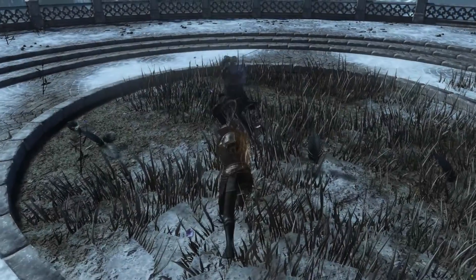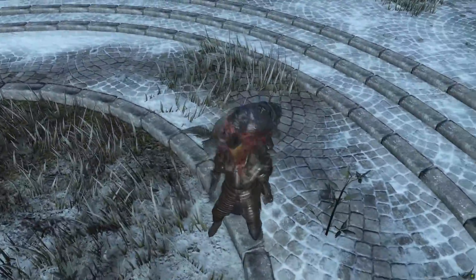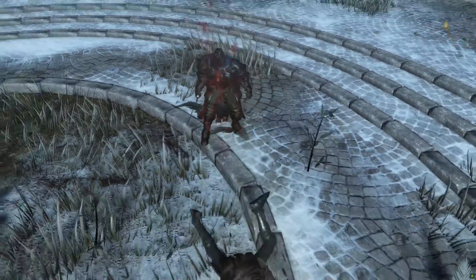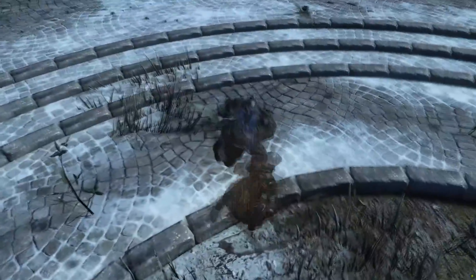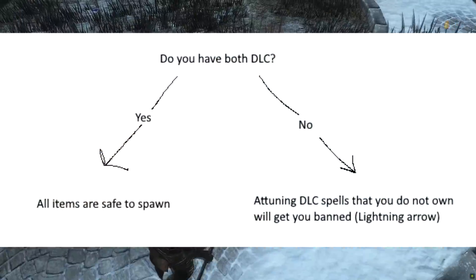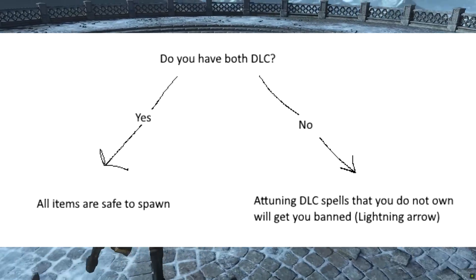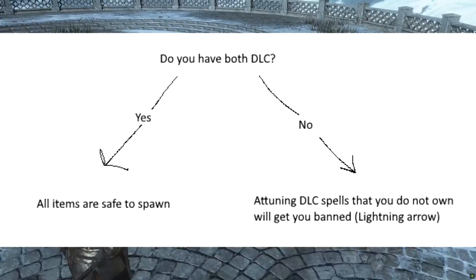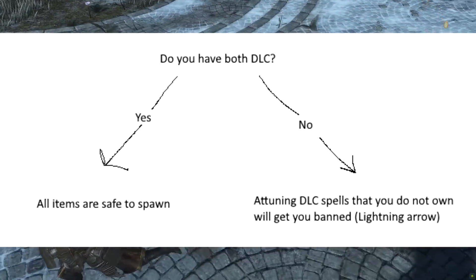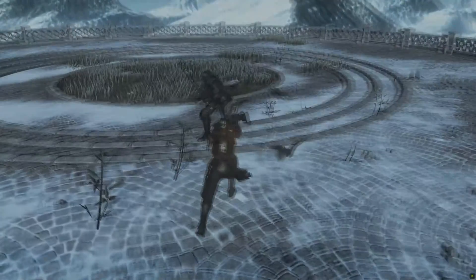The next script I want to cover is Item Gib, as it is the most important script you will be using. I want to emphasize this: if you have both DLCs, everything you drop is safe. If you do not have both DLCs, do not give yourself spells from DLCs you do not own. You can consult the handy flowchart that I made. Attuning the spell is technically what flags the anti-cheat, but avoid giving yourself the spells in the first place just to be on the safe side.